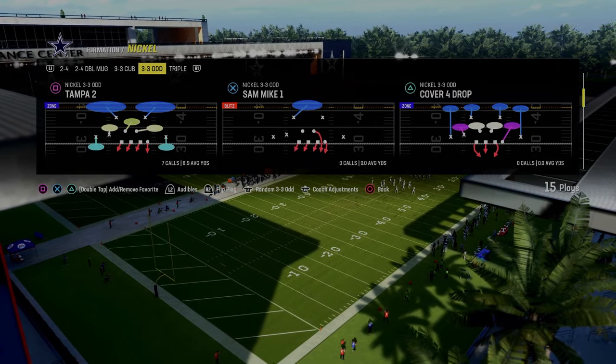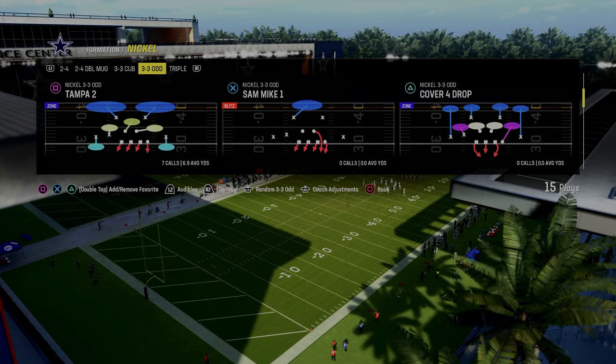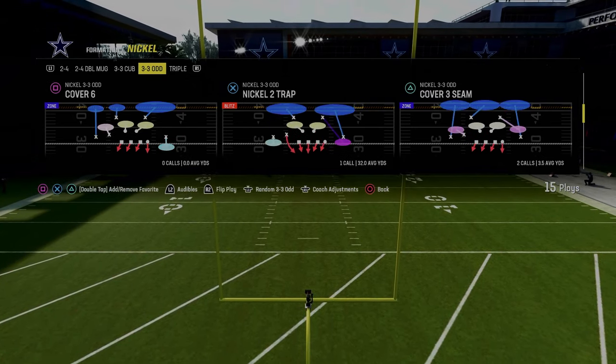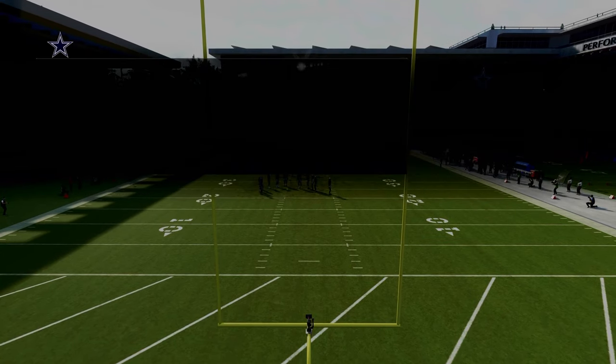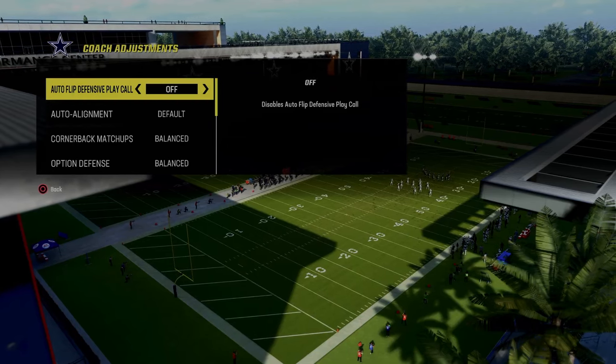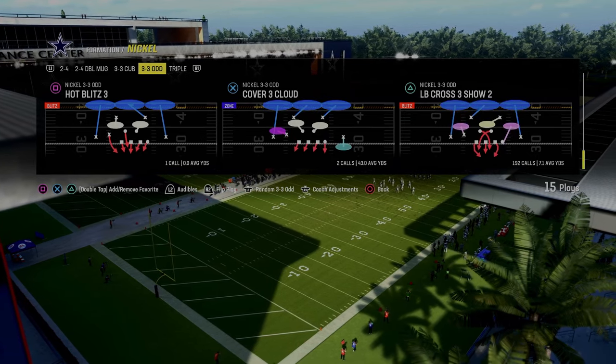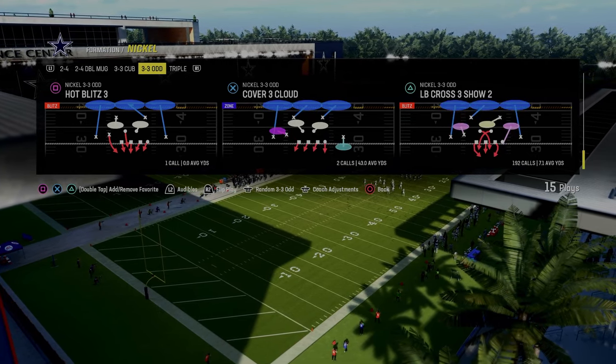What makes this defense so effective is that this blitz works in a lot of different ways. We're going to show you one of them in this video. We're going to turn auto-flip defensive play call off, then go zone coverage on, and come out in the Linebacker Cross 3 Show 2.